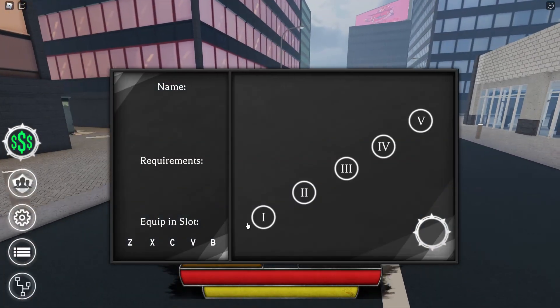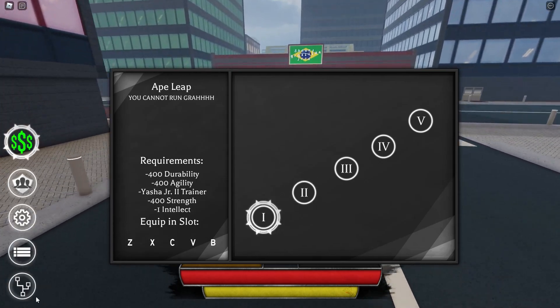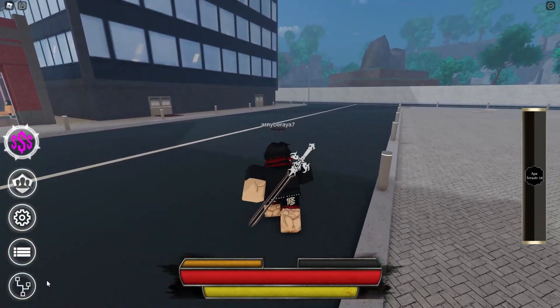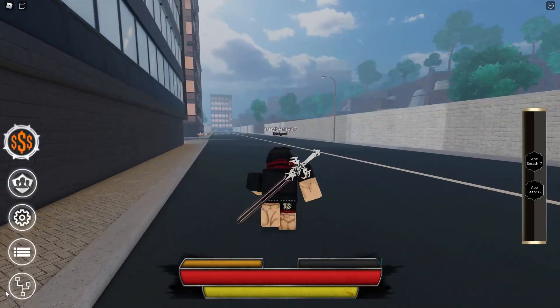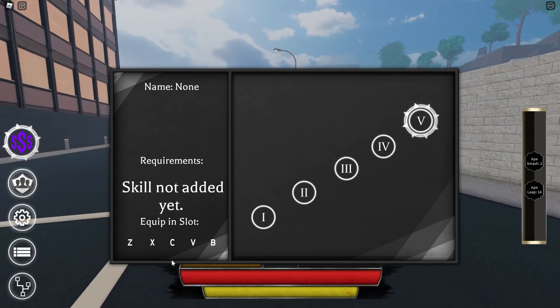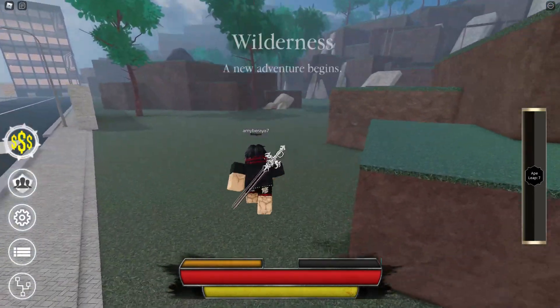Welcome back to another video! Look what I have right here — the second move, Ape Leap. That's right, I just got the Yasha Ape quest style. It's pretty good but only has like three moves. I'll be showcasing it in the next video, but right now I'm just going to show you guys how to get it.